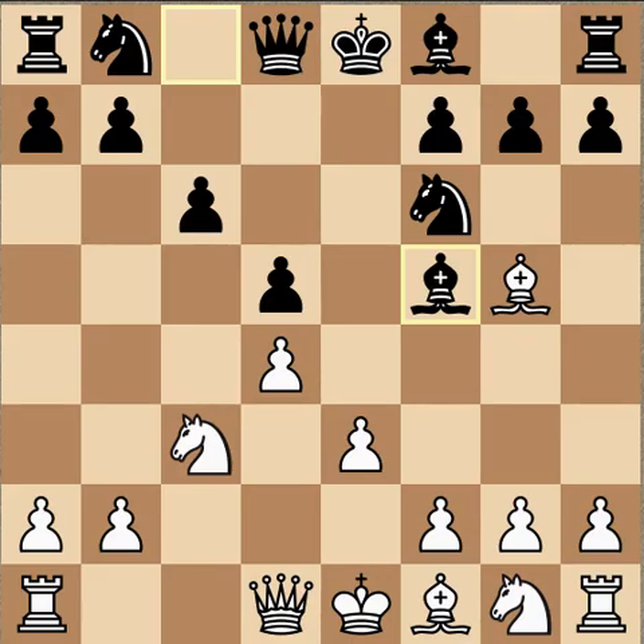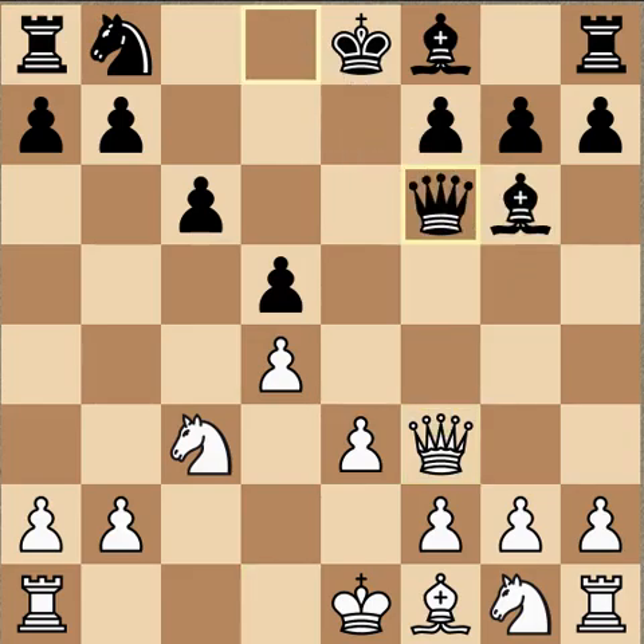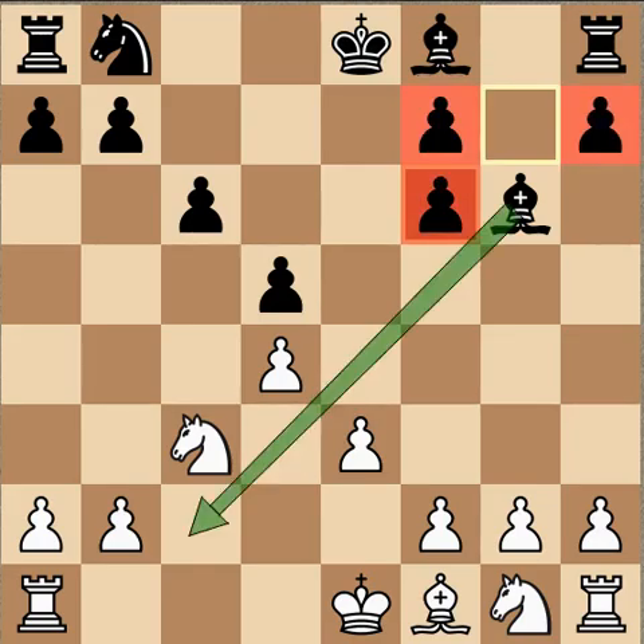After bishop f5, the bishop is hanging so the queen comes to f3. The idea is to quickly double the pawns on f6. Bishop goes back, bishop takes f6, queen takes f6, then g takes f6 — and we see the bad pawn structure for black, which is offset somewhat by the two bishops. The bishop pair is very important. Meanwhile, white has the perfect pawn structure and nothing to worry about.